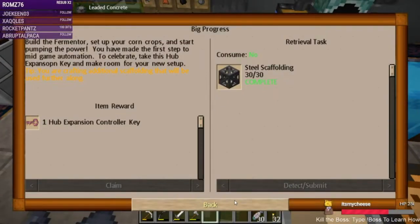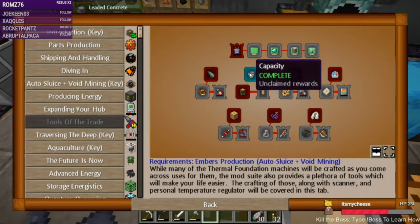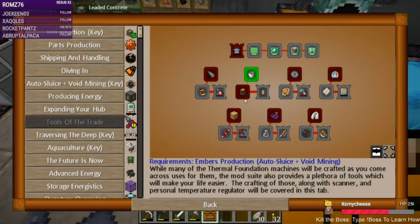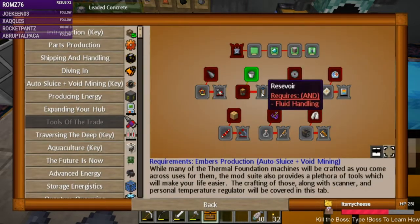That feels good. Today there are a couple of things to do — this one is unlocked for making a bucket, so we're going to claim the treasure. This is to make some portable tanks and then reservoirs.